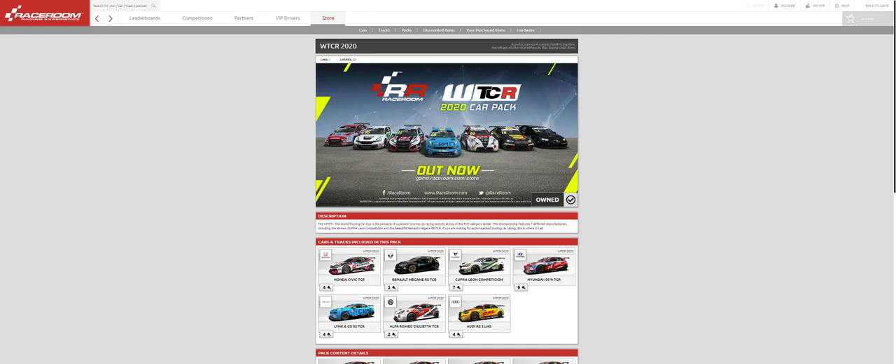On the track side, everything from Aragon to Bathurst, Daytona, and more — quite a few tracks have had tweaks, mostly AI-specific but still notable. There's been quite a few updates across the board, but what we want to focus on today is this new 2020 World Touring Car pack.